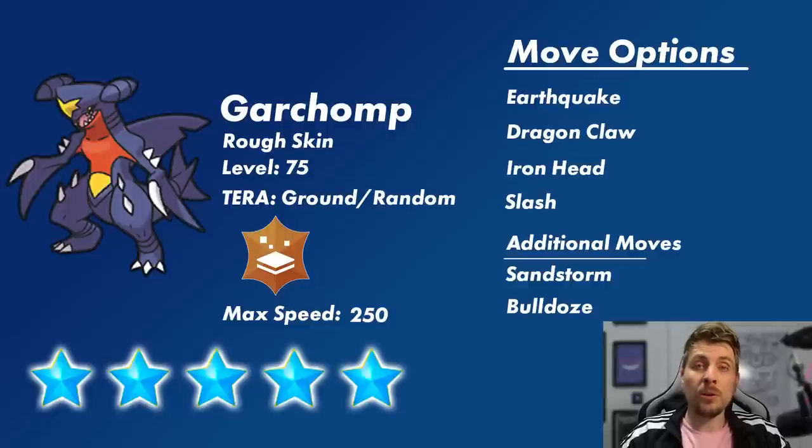The five star Tera Raid Garchomp will be level 75 with a maximum speed of 250, and it can have its normal ability Sand Veil or its hidden ability Rough Skin. Its move options, referencing the current five star raid Garchomp in the games, are Earthquake, Dragon Claw, Iron Head, and Slash. Additional moves it normally carries include Sandstorm to set up weather and boost evasiveness with Sand Veil, and Bulldoze which lowers the speed of everything on our side of the field.